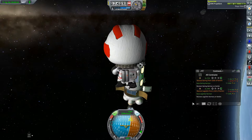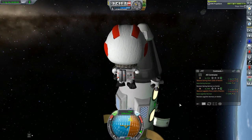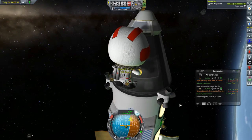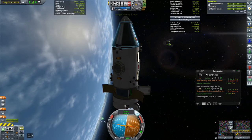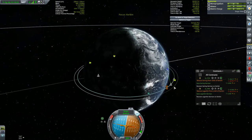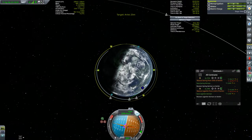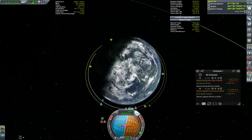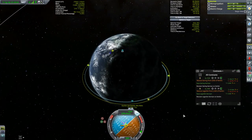I believe that animation glitch is connected to the reflections. I don't want to turn off the reflections because I really like them. I have to see what I can do, but that's for the future because it's time to get back to the station. Now the station is behind us but in a higher orbit, so we're going faster. We could wait until we come all the way around in our relative orbit and sneak up behind it again, but that'll take days. Let's see if we can expedite the situation.